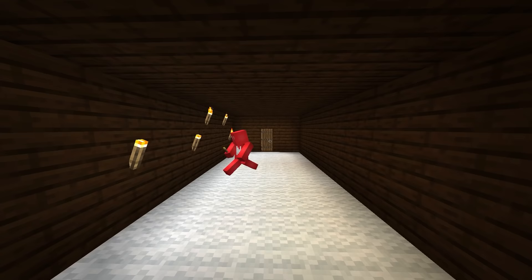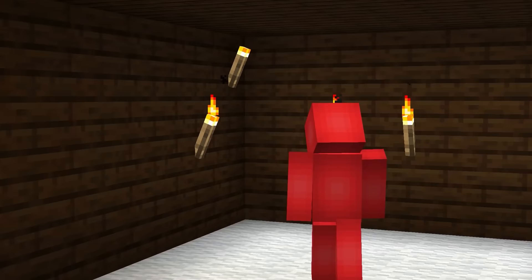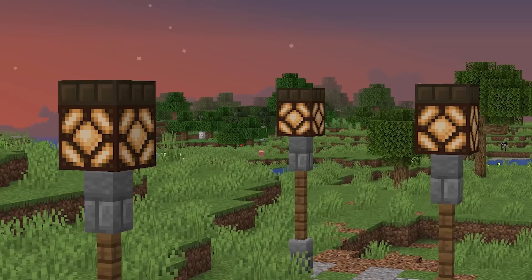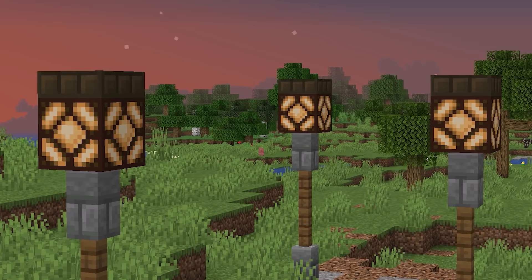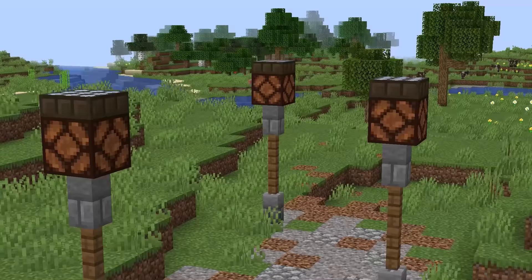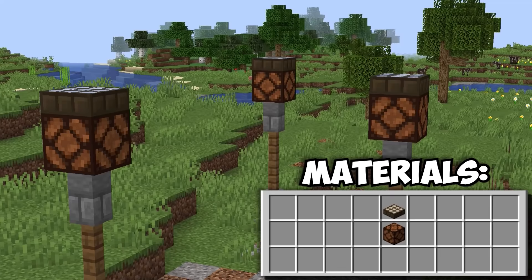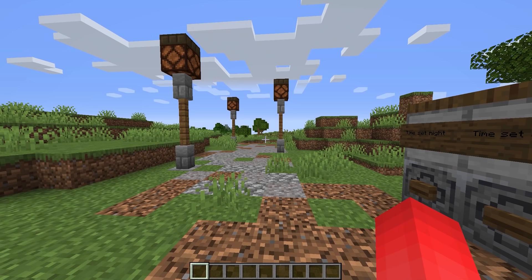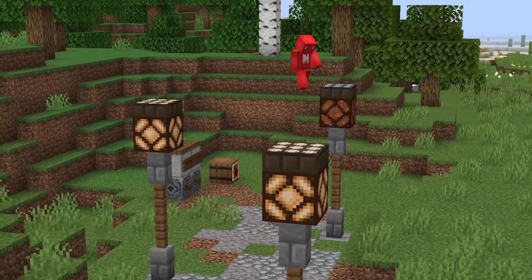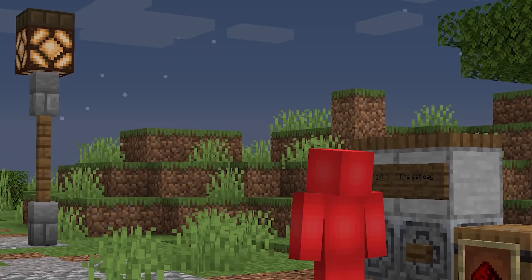Number five: when it turns to nighttime, lighting up your base is a huge thing you've got to worry about, but a litter of torches across the ground isn't exactly great looking. Redstone lamps are a pretty good option, but what would really turn those redstone lamps up to the nines is putting daylight sensors on top of them, inverted. Just like that, as soon as it turns to nighttime, you're going to see all of your pathways light up. They're so easy to set up — how about throw a couple in for good measure?